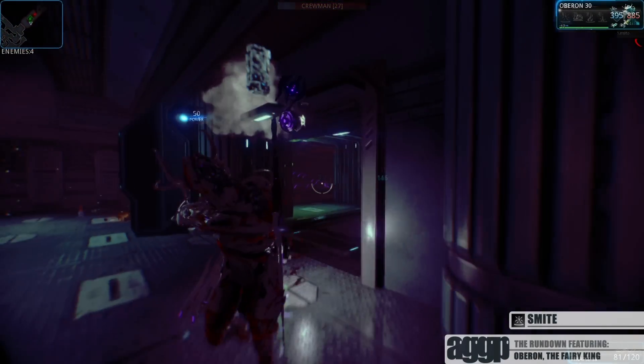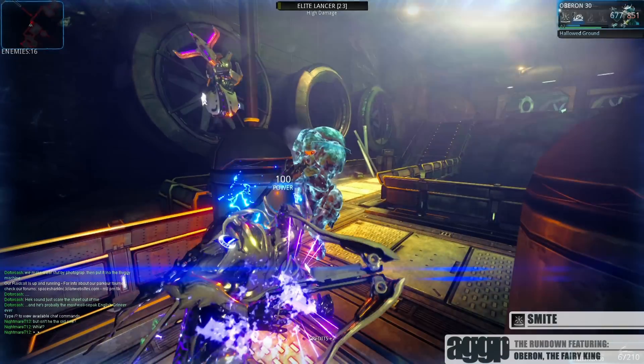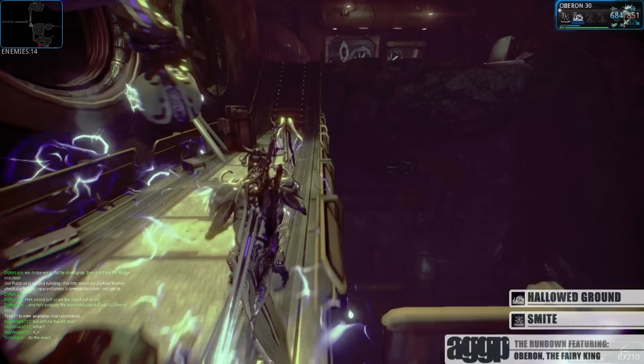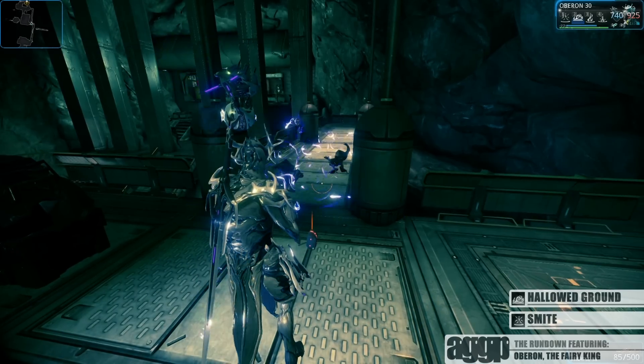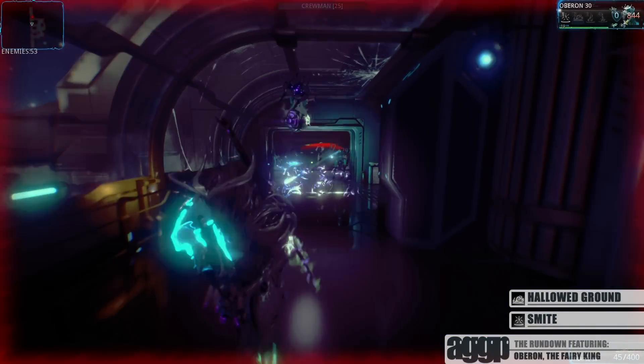Then again, they're spirals of ribbons, so how smart do we really expect them to be? His next ability is Hallowed Ground. Oberon targets the area in front of him and sanctifies it with quote-unquote righteous fire that deals continuous damage to any enemies that stand on it. This does not look like any kind of fire — it's more like Fairy Sparkles.